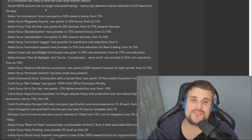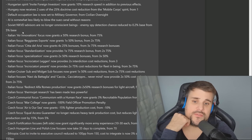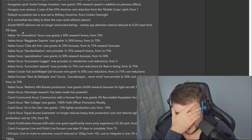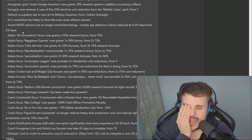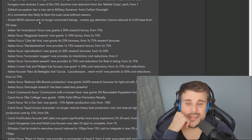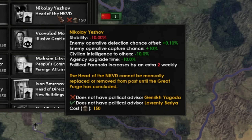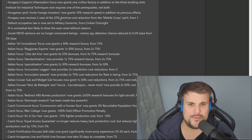The Soviet NKVD advisors are no longer omniscient. Enemy spy detection chance reduced from 5% base to 0.2% base. Whenever you put spies into the Soviet Union they would immediately get captured — because there was a 5% chance per tick of getting captured. The correct amount is 0.2%, with enemy operative detection chance plus 0.1%. So it is still higher for the Soviet Union, but not a ridiculously high 5%. How they got that wrong for so long, I'll never know.